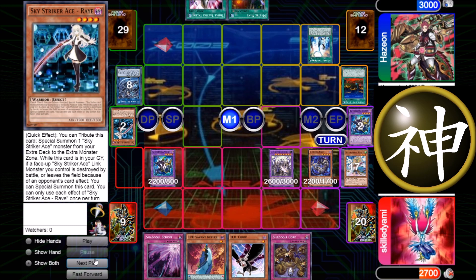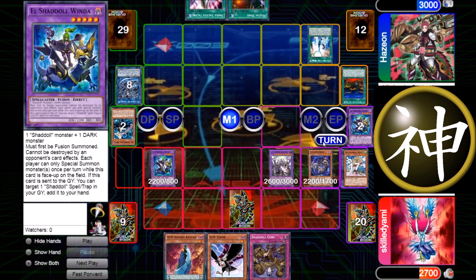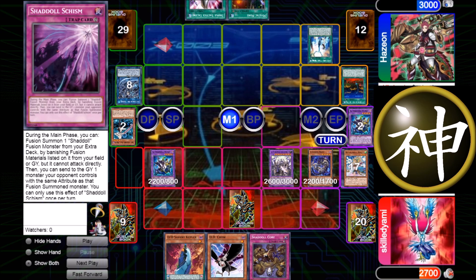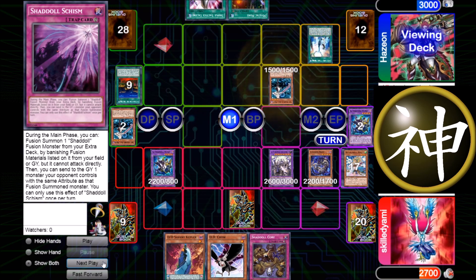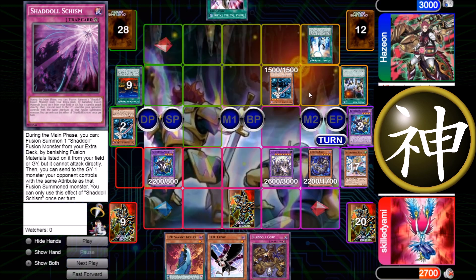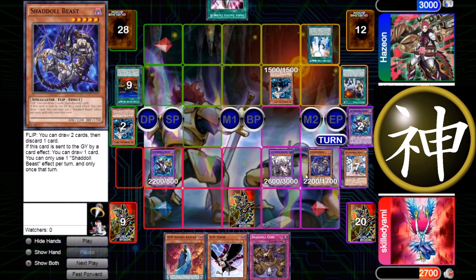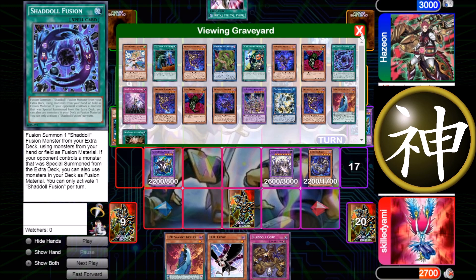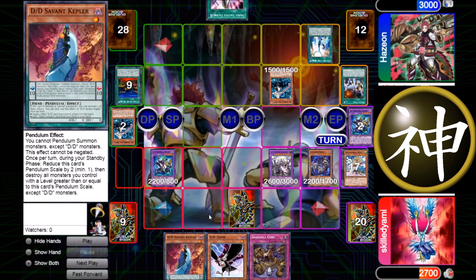It's his turn — he topdecks Triple Tactics Sense, which doesn't help him. He activates Multi-Role, shoots Area Space, gets back another Ray, and activates Mystic Mine. I don't really know if this was a clever play because I think he should have just used Mystic Mine without committing a monster to the board — then I would have had a really hard time outing it since I don't play any outs to it and I'm lower on cards. He might have thought I couldn't get around it, but I actually have this DD Kepler, and its pendulum effect is a good out against Mystic Mine.